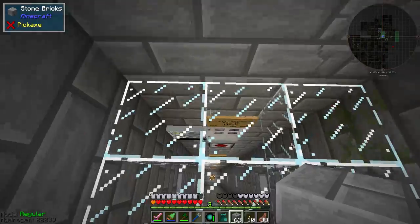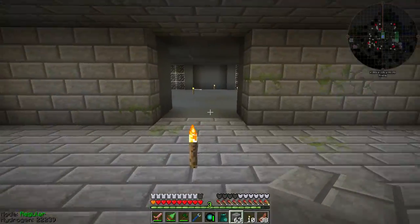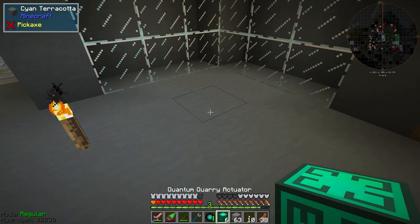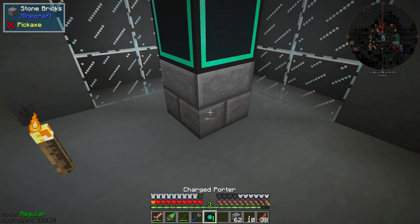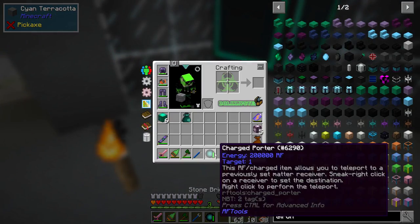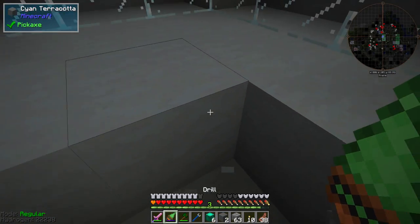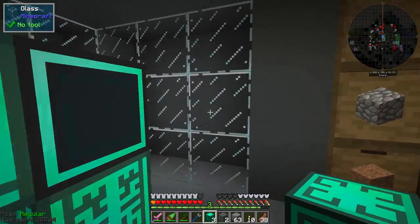The next thing I want to do to wrap up this episode is go and get quantum. I think I'm going to do it in the basement, so let's go back downstairs and see how we're going to do for our power drain. I'm thinking right here will be perfect — but I can't place it here, so I actually have to go underneath and place it. Does this take grid power? I don't think it does.